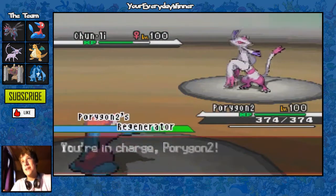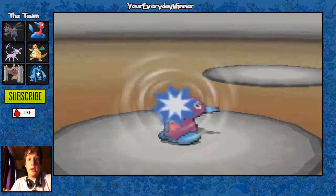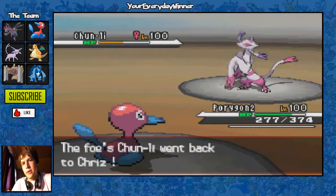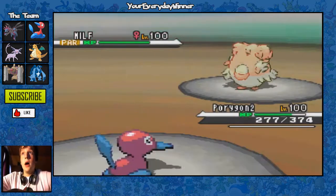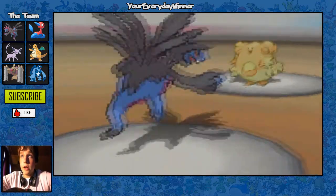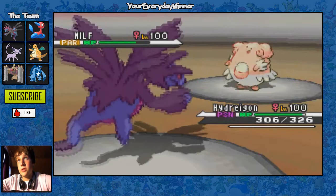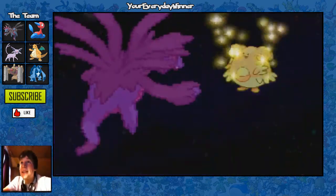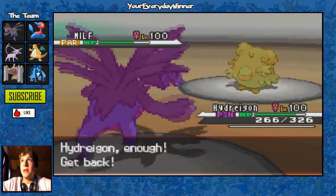I don't want Conkeldurr to possibly die to a Fake Out, so I go out to my second-best wall on this team — Porygon2. He goes for U-Turn, which I don't understand why he didn't use earlier. He goes into his Blissey. I go for Thunder Wave trying to paralyze Mienshao. My Porygon2 can do absolutely nothing to Blissey, so I switch into Hydreigon predicting he'll think I'm switching to Conkeldurr. He goes for Toxic anyway. This Hydreigon has Focus Blast and Expert Belt but it does basically nothing — Blissey must have 252 HP / 252 SpDef.